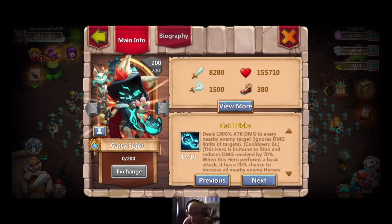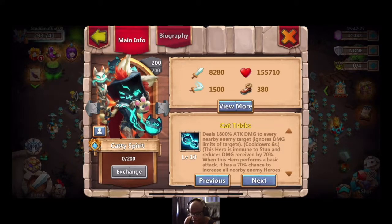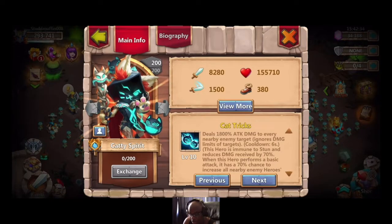It's all about nearby heroes — attack damage to nearby enemy heroes. I don't know how many squares out, but obviously the more enemies grouped together, the better. That's what she looks like — I think she looks nice. Between the two new heroes, I think this is probably the better one.